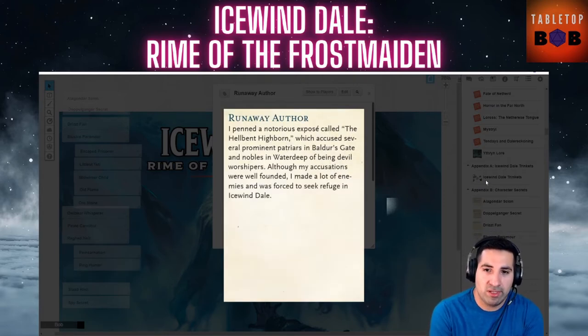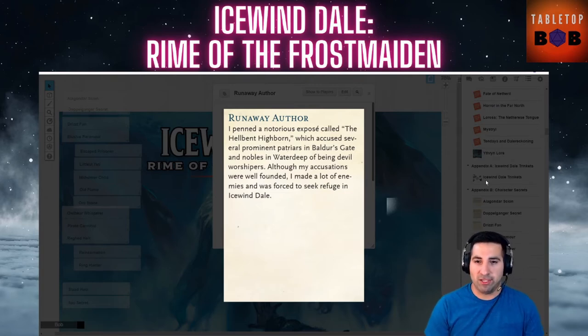Runaway Author: you penned a notorious exposé called The Hellbent Highborn, which accused several prominent patriarchs in Baldur's Gate and nobles in Waterdeep of being devil worshippers — a nice tie-in to the Descent into Avernus campaign. Although your accusations were well-founded, you made a lot of enemies and were forced to seek refuge in Icewind Dale. One of the things Icewind Dale does best is play into the character background of the runaway or outcast who is trying to hide from their past.